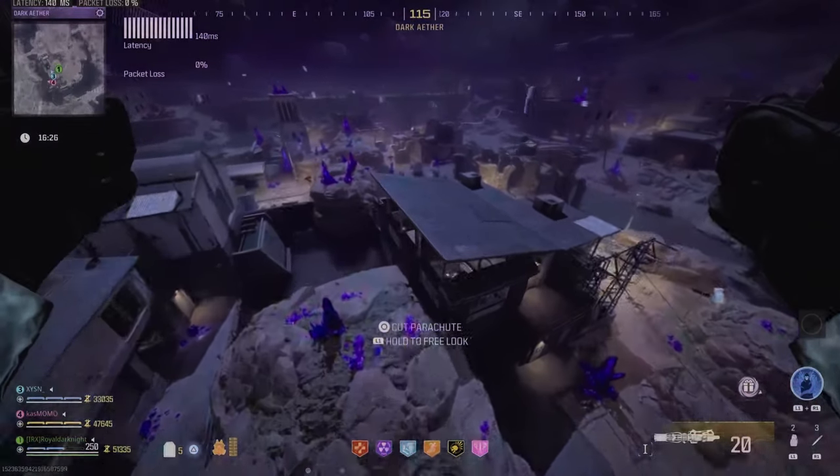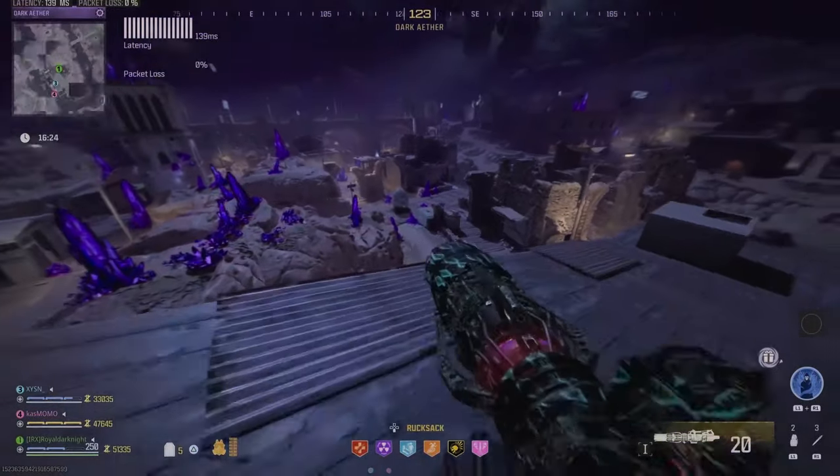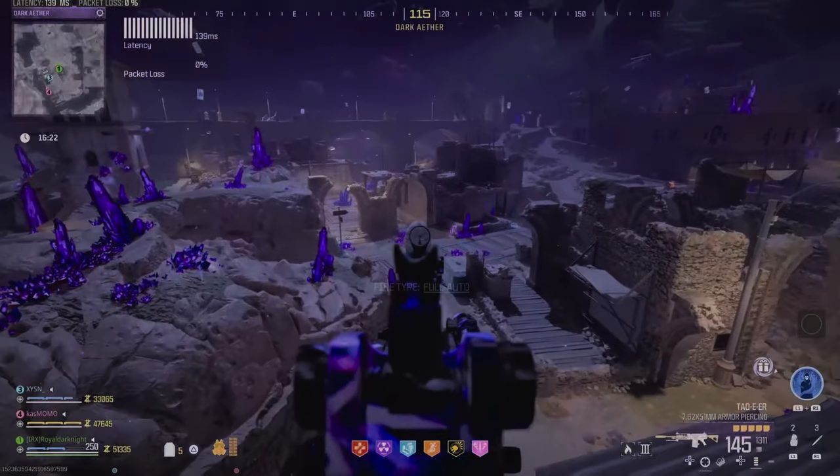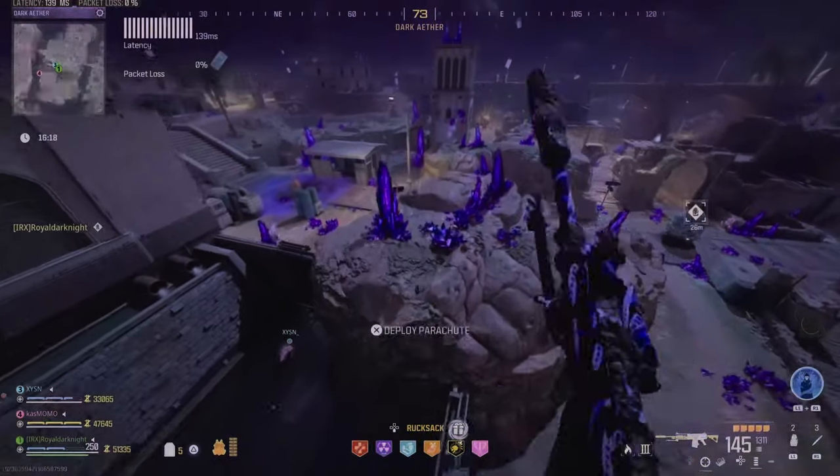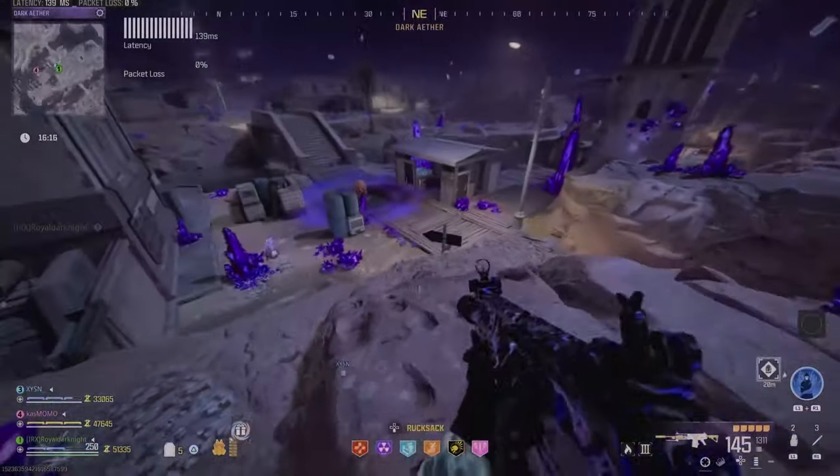We just destroyed one spore — there are gonna be three spores in total. That's the first location, called the Drift Hut. We gotta unlock it, and the only way to unlock it is to destroy all three spores.